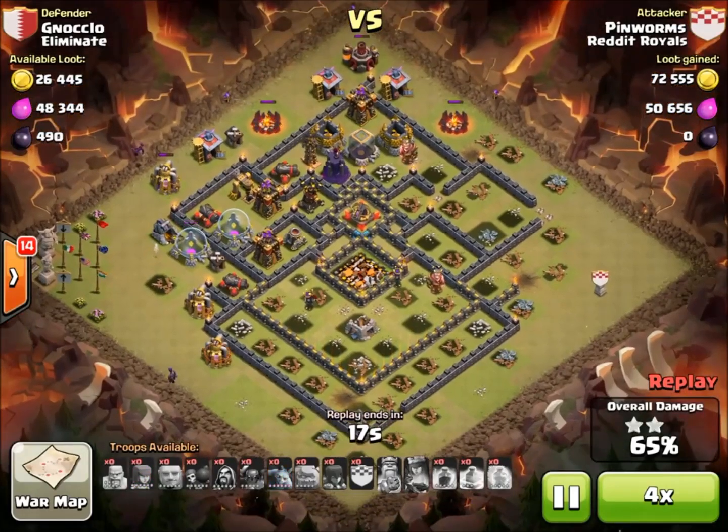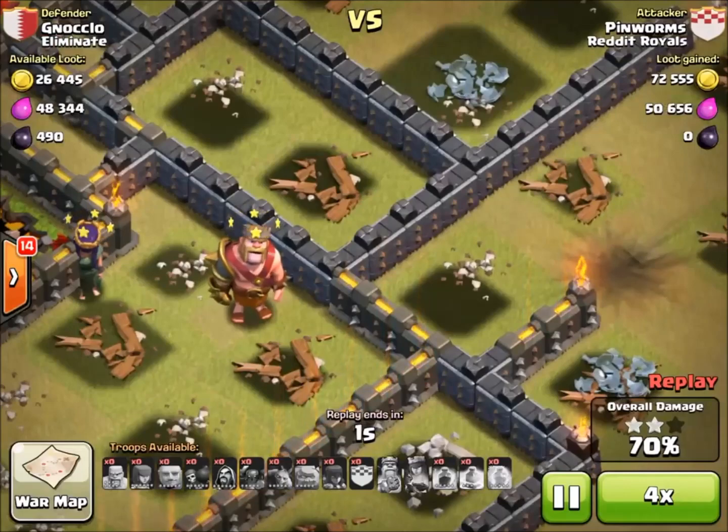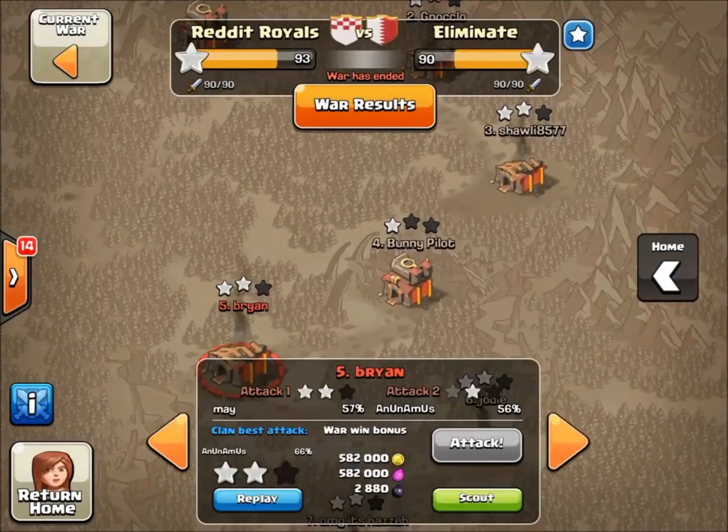I have just a couple archers and minions spread out there. So this is the vulnerable part of the base — if you put a jump spell right there, everything's going to shoot into the core. And if you attack from the side, you only have to deal with one Inferno Tower.